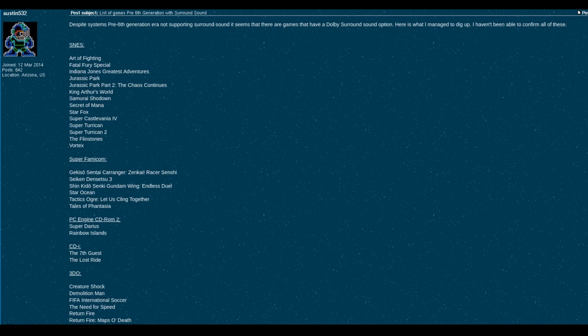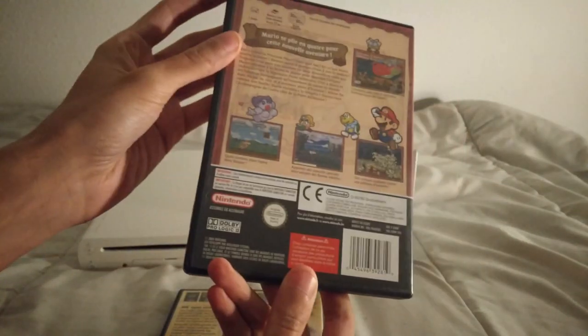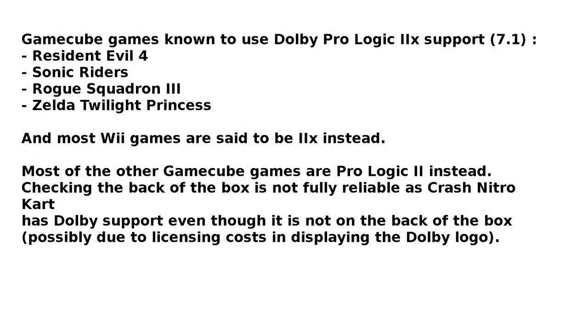On the Gamecube, there are almost around 200 games or so that supported Dolby, and almost 300 on the Wii. Most of them have Dolby Pro Logic 2 support, but a few, such as Rogue Squadron 3, have instead Dolby Pro Logic 2X support. A few Gamecube-only games may also have only Pro Logic 1 support, but most of them have at least Pro Logic 2.